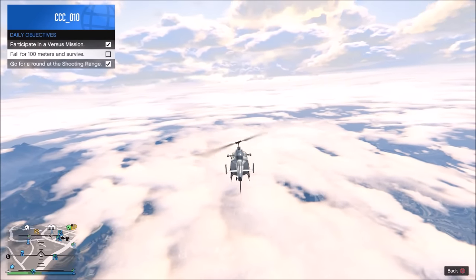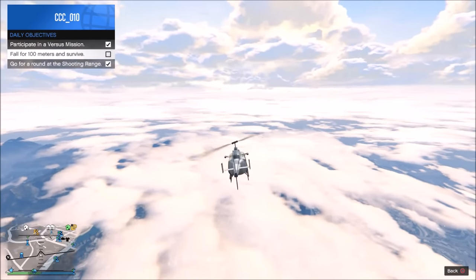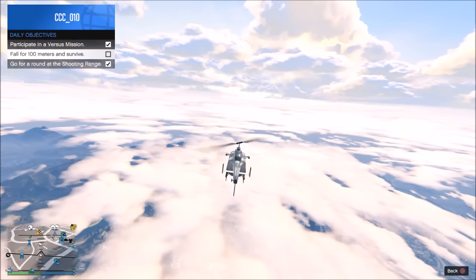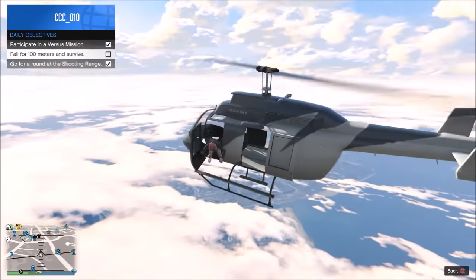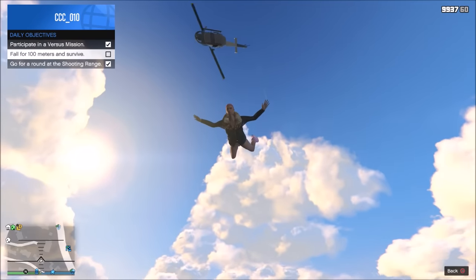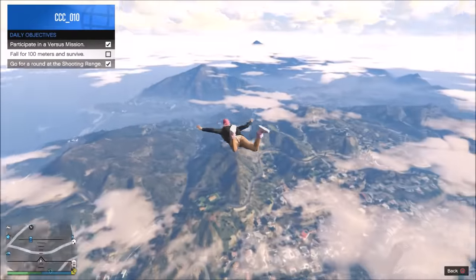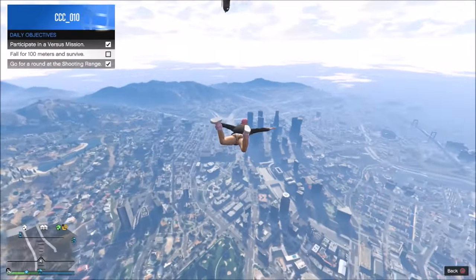What's up guys, Triple C here. Today I'm going to show you how to complete the objective: fall 400 meters or 325 feet and survive, very easily. The way I do it, I just jump out a chopper or an airplane, anything that gets you airborne basically. You could probably also jump off a building, or you're supposed to jump off a cliff and somehow survive that.